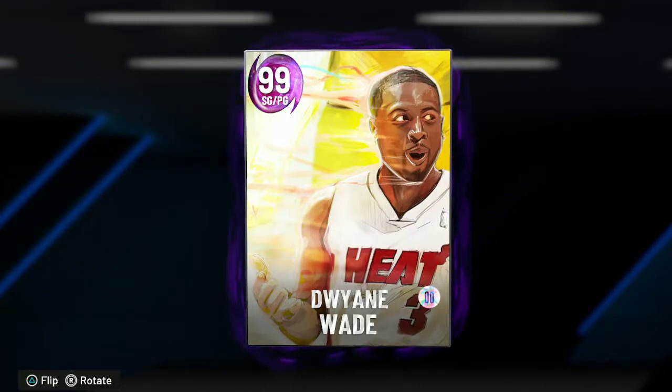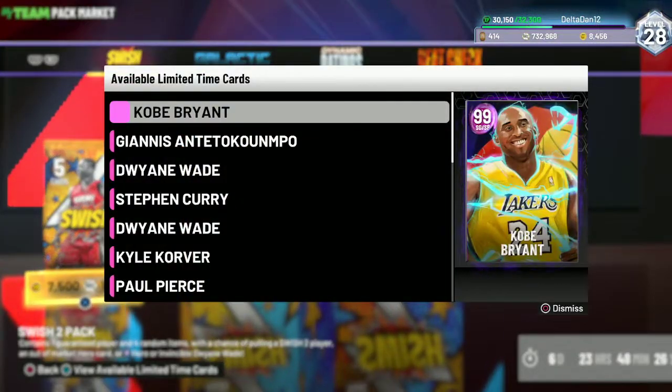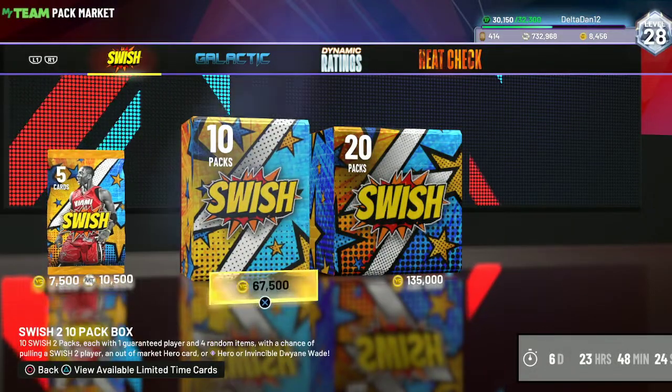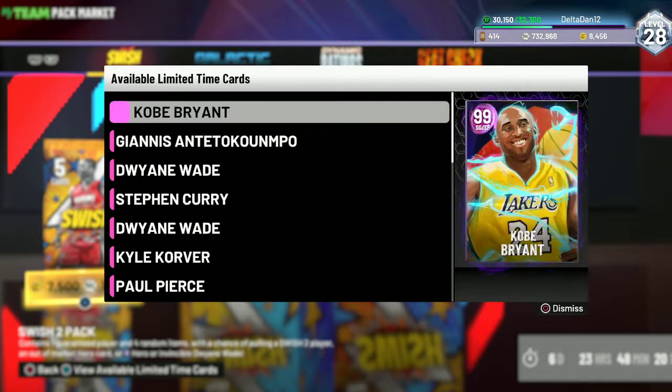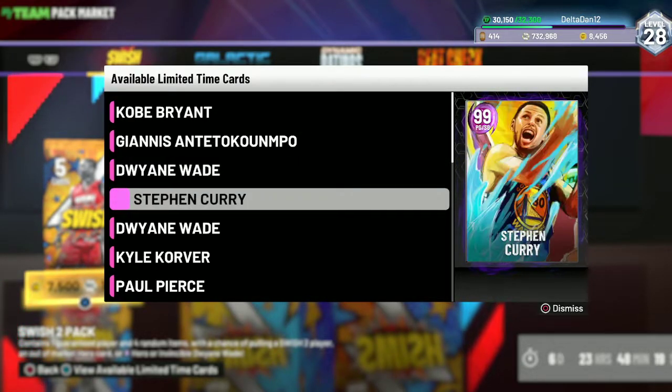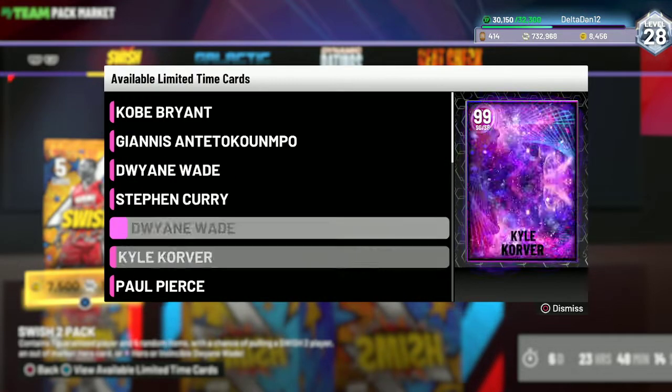What is going on guys, Delta Dan here. Today we got new Swish packs. They got Kobe, and all the other heroes in them too — I didn't realize that.